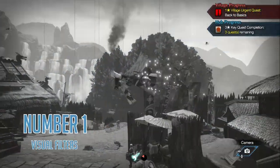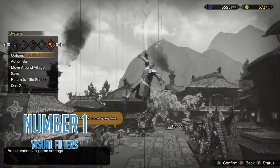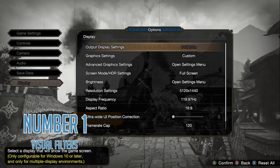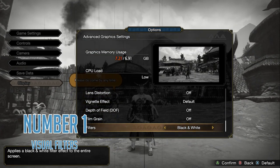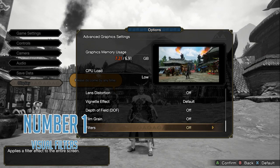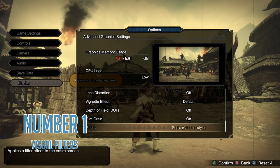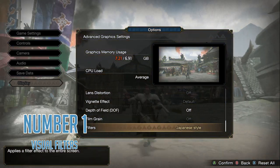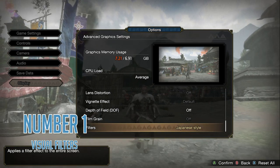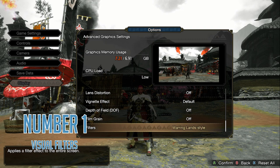Number one: visual filters. This one is completely new and wasn't a thing at all on console before. You can mess with these. Personally, I really enjoy the one that just ups the saturation a massive amount, but they are all an interesting alternate way to look at the game while you are playing it. It may not affect your actual gameplay, though, unless you are filled with adrenaline by the concept of different colored backgrounds — in which case this may actually be your secret sauce weapon.